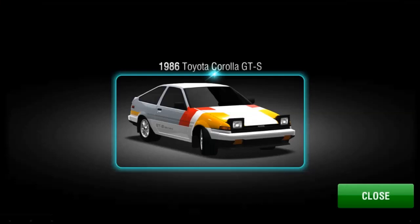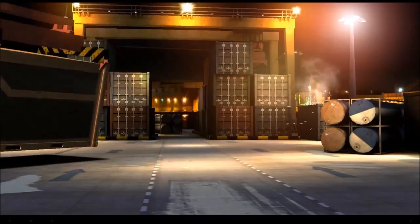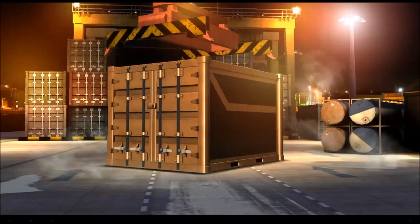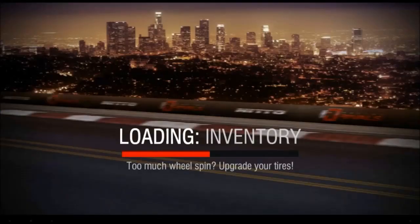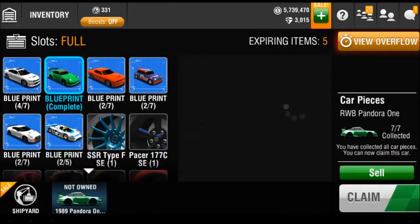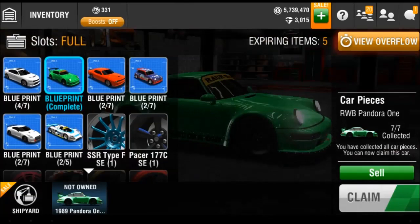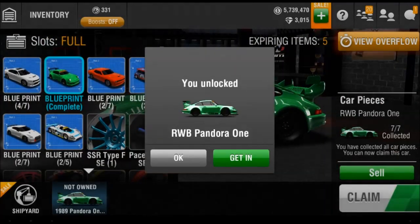We also get the Pandora One and a car — this is probably the last item. It's a Corolla GT86, or GTS, basically a Toyota Corolla AE86 or Trueno. Anyway, I can claim that.